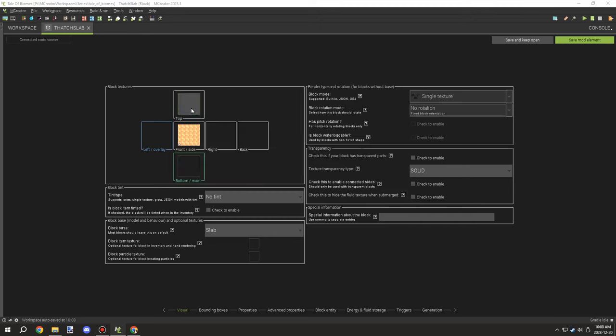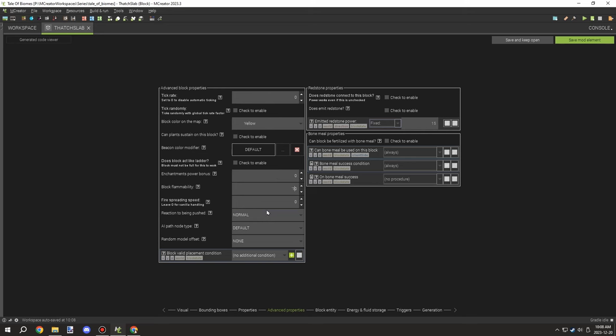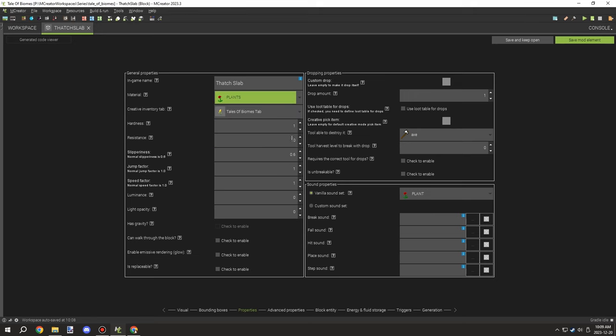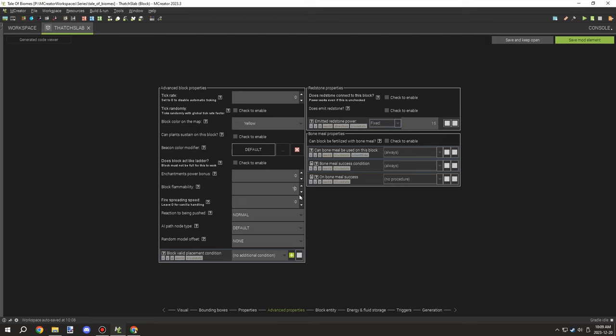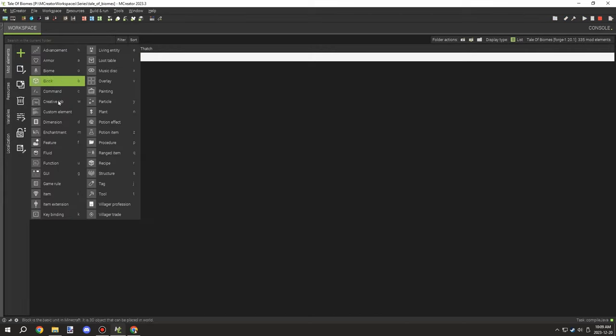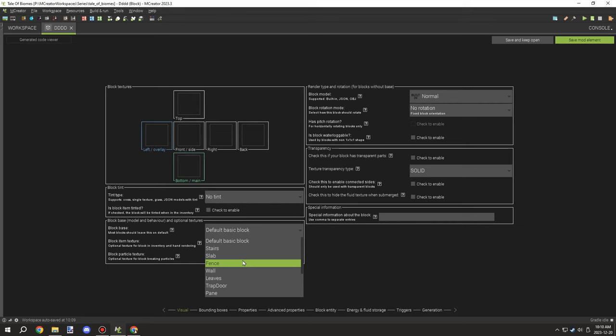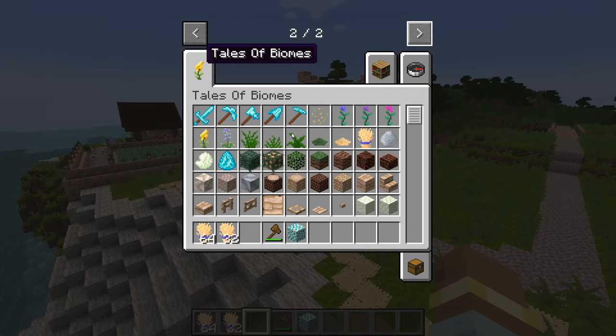Next I needed slabs, because we'll need them for some of the roof types - it's really important to have that option. I set the same settings, made sure flammability is 10, and set the other properties needed for recipes. Once hardness and resistance were done, I set flammability and blocking properties. Since it's just a building block, we leave the rest as default. I also went through the block list to see if there were any other blocks we might need for building roofs.